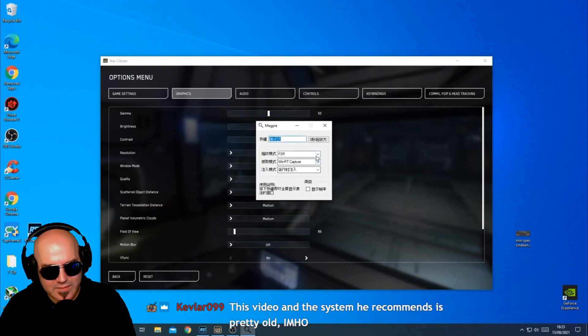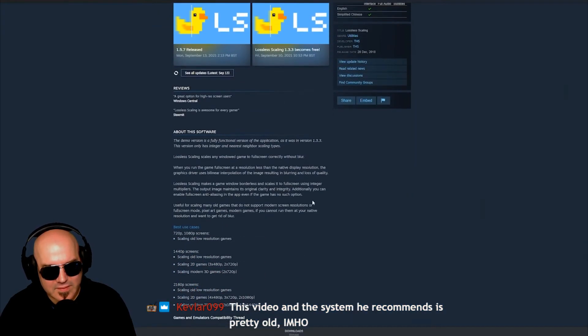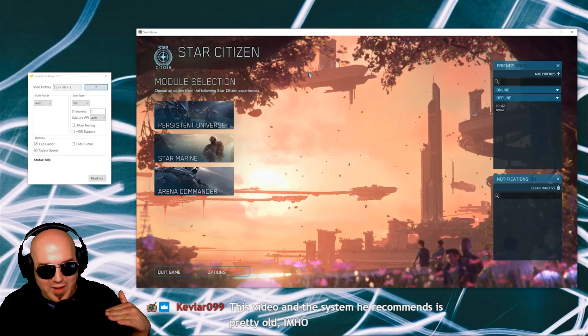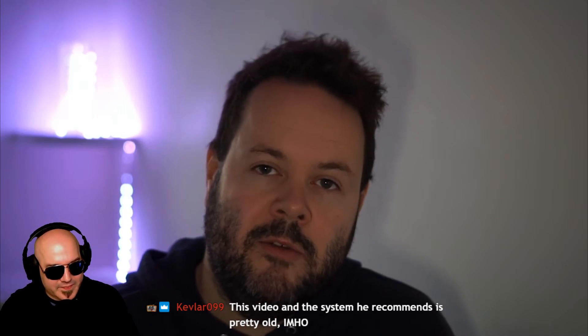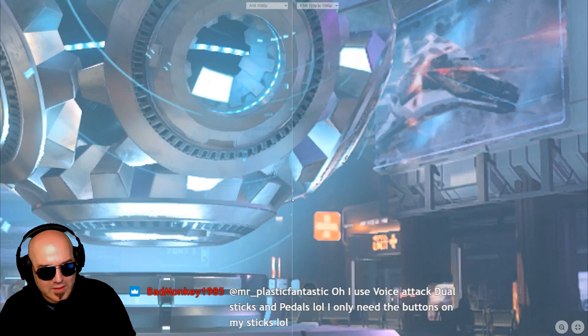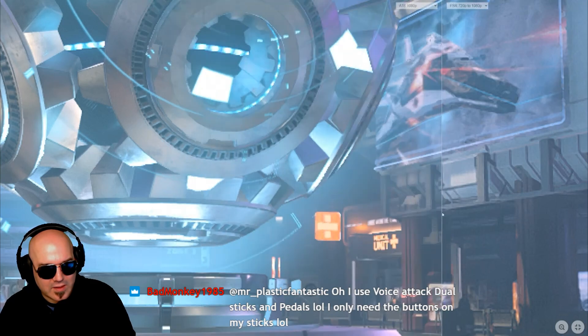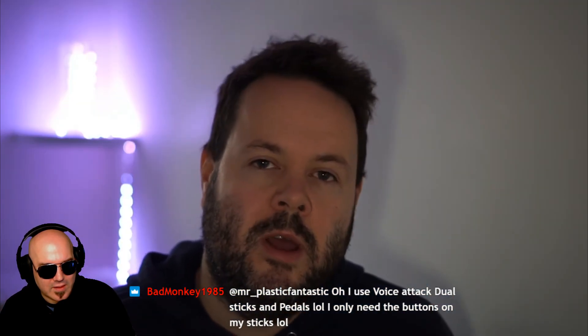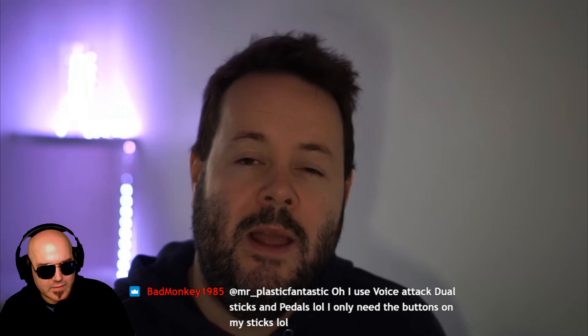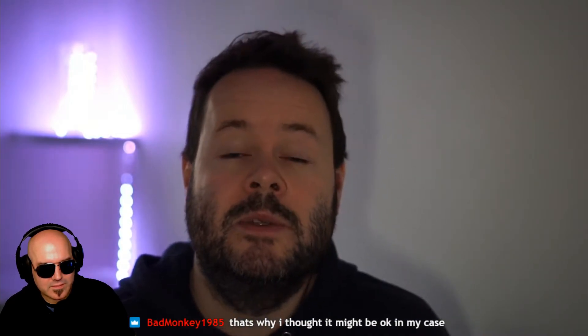There is now the option to use AMD's FSR technology to upscale — you've got Magpie, and Lossless Scaling available on Steam as well. However, upscaling from 720p to 1080p doesn't look great — you lose quite a lot of image quality. Upscaling really works best from higher resolutions. If you've got a slower graphics card than the 1060 6GB, you have the option to run the game at 720p or lower and upscale it to get better frames, but the game will not look very good.